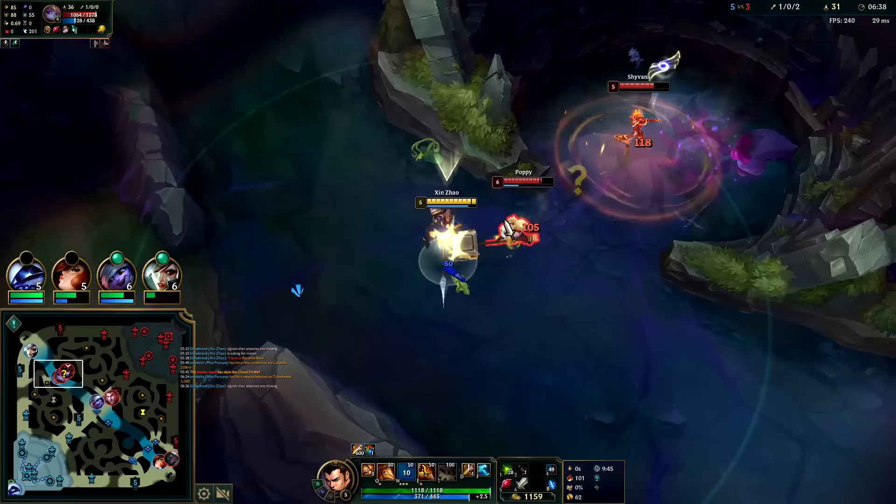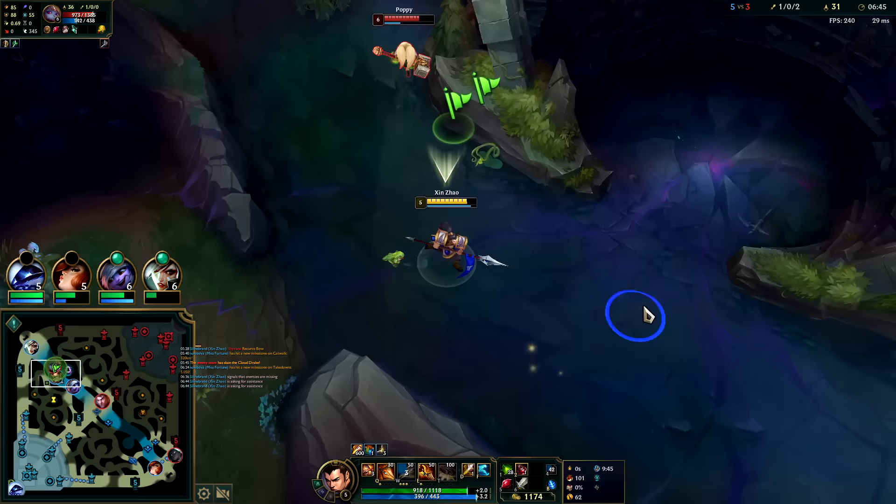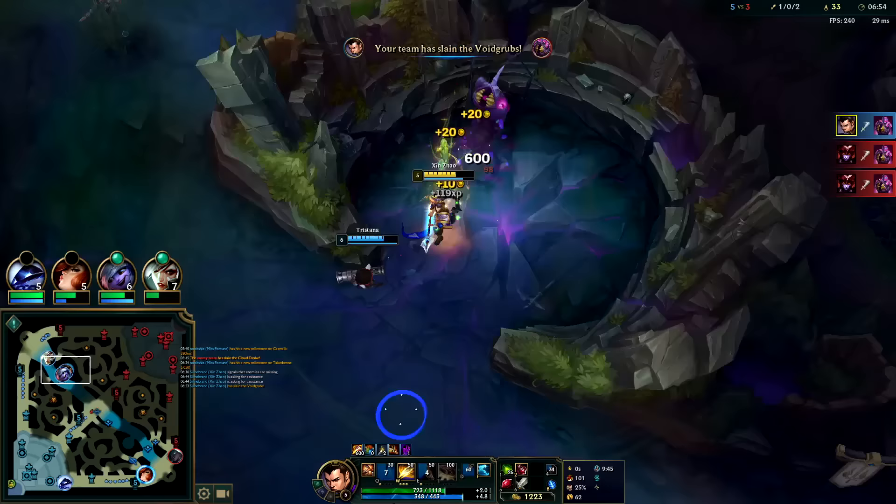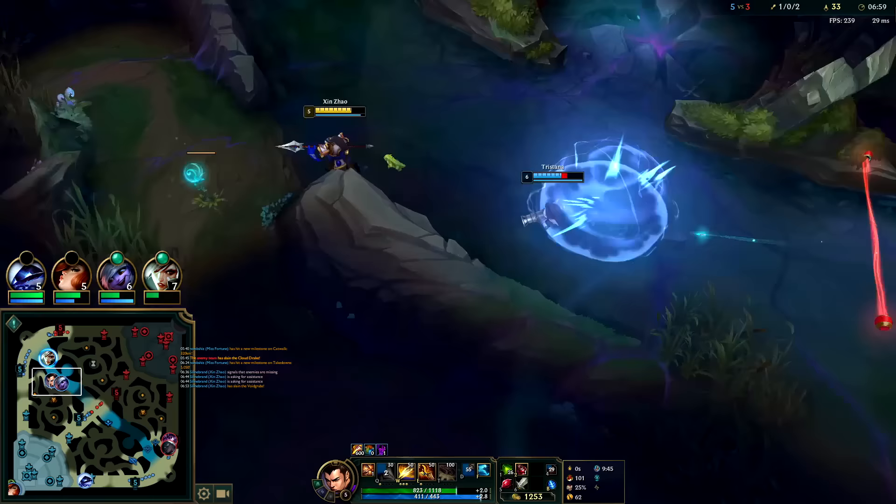I need my teammates to react. These guys are free pickings — she's flashing out. We're okay with that, we'll take it. We'll gank Jayce in a moment since his flash is still on cooldown. Let's take blue — E, auto, Q reset.